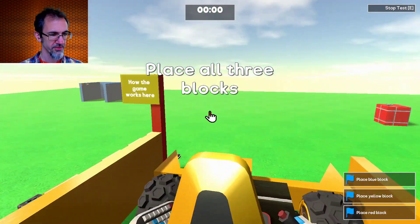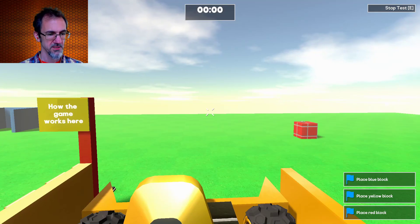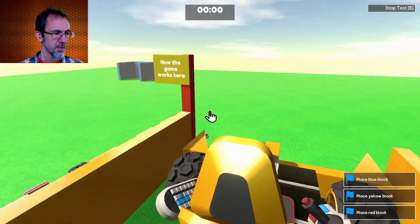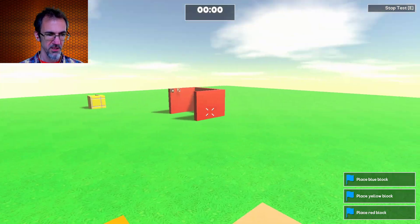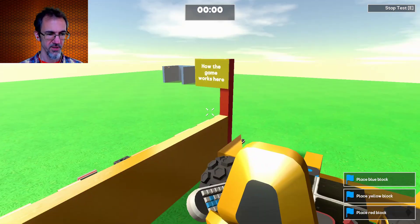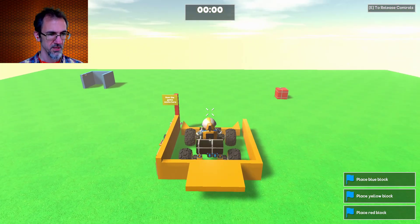It says place all three blocks. You can see at the bottom right it says place blue block, place yellow block, place red block, and at the top there's a timer. I have to get the red block into there, the yellow block into there, and the blue block over there. When I cross right here the timer will start. Let's go.